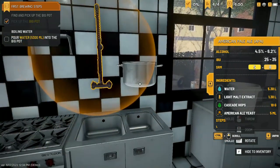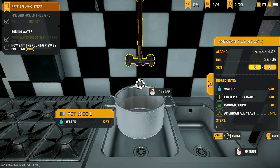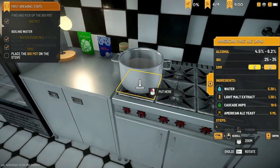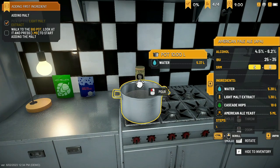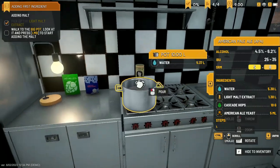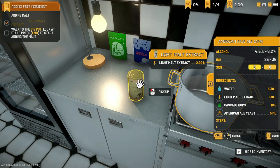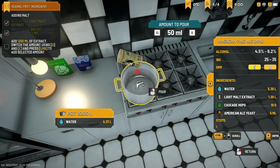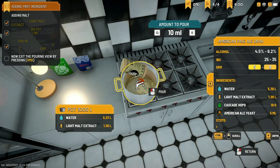We need 5.30 litres of water — we're a little over at 5.37 but that's fine, the more the better. This is giving me some Cooking Simulator vibes. We need 1.30 litres of light malt extract. I tip out 500ml — that's one litre — then I drop it down to get exactly 1.30 litres. Let's put that away. And now for the hops — we're putting in about 10 grams. Perfect.